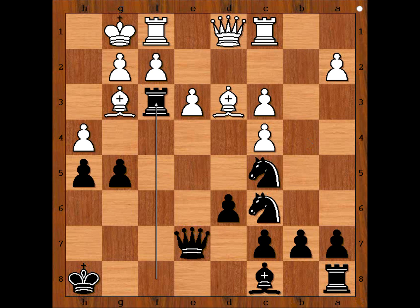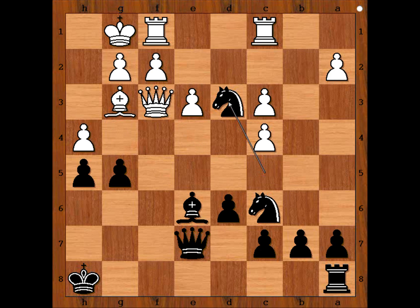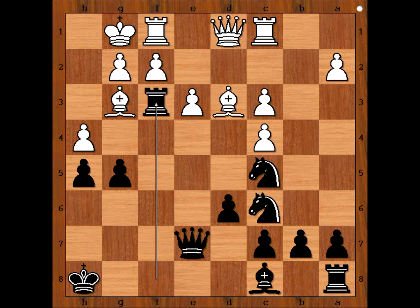If queen takes on f3, then one line goes like this: bishop to g4, queen to d5, bishop to e6, queen to f3, knight takes on d3, queen takes on h5 check, queen to h7. This position is clearly better for black.